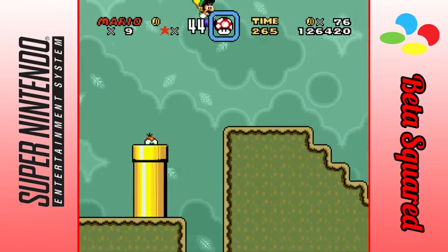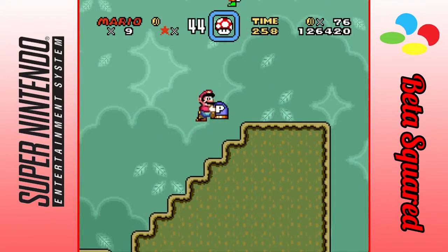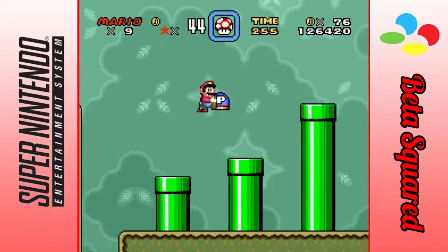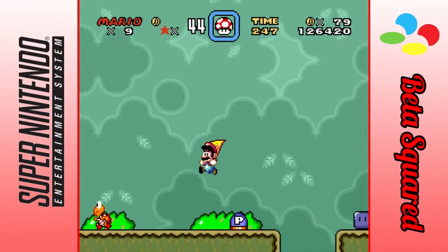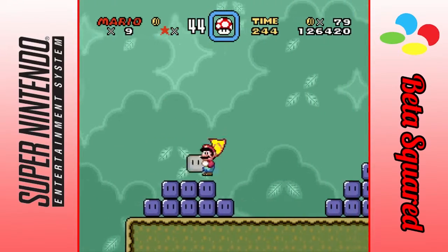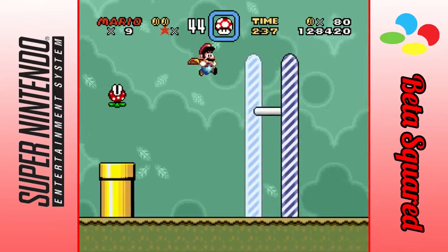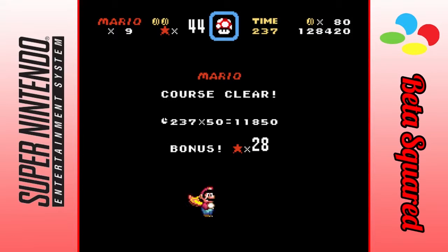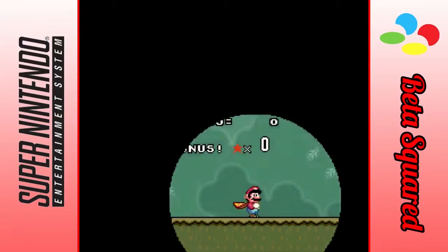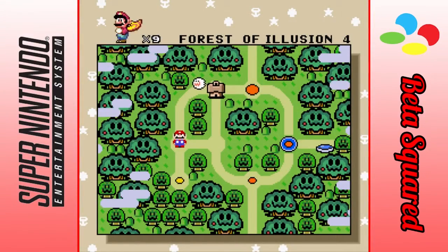Let's actually do the normal exit — I said secret exit back there, but I corrected my mistake. If we keep going down here, something good is bound to happen. I did kill the Lakitu with a star, so I don't think we'll see him anymore. And that's pretty much the end of this level. And it just leads us right back to the pond.